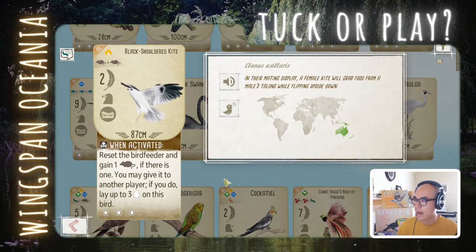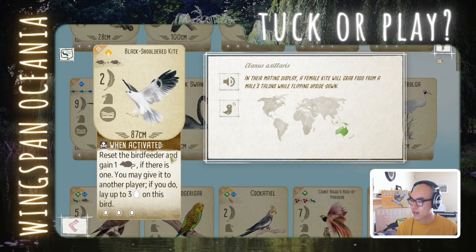Black-shouldered Kite: reset the bird feeder and gain a rodent. You may give it to another player; if you do, lay up to 3 eggs on this bird. I played this bird but the power didn't fire, which may have skewed my opinion. It is very strong if you can get 3 eggs in one activation, because laying eggs is very inefficient in Oceania. But it's not super reliable, it's low points, and it costs 2 rodent. I'm leaning tug on this.